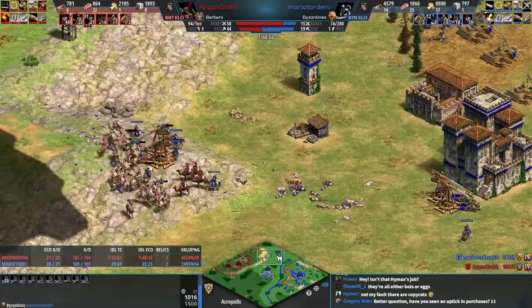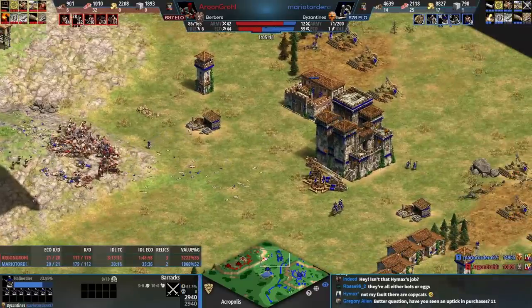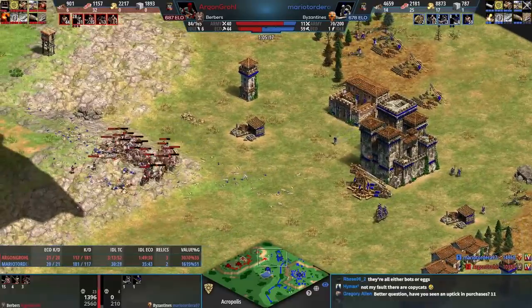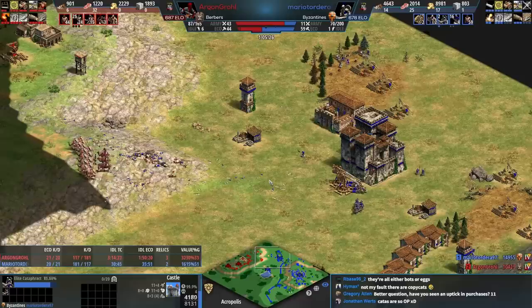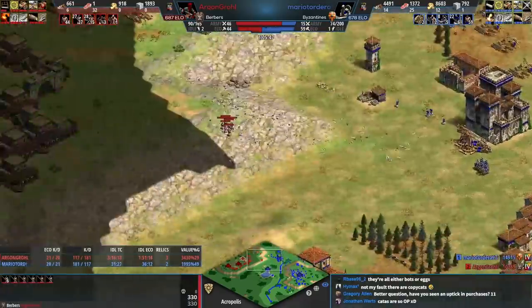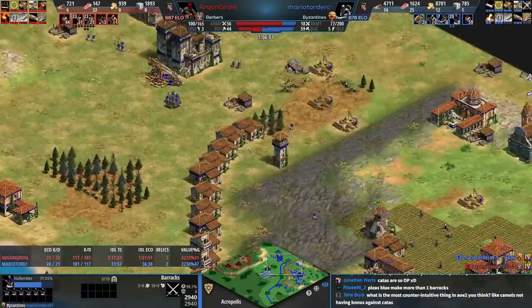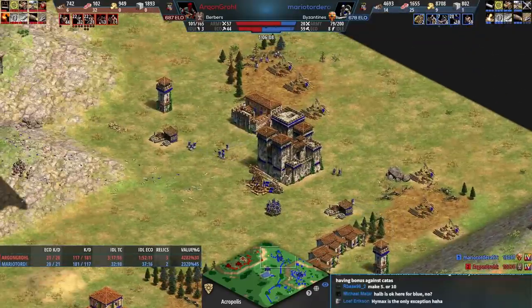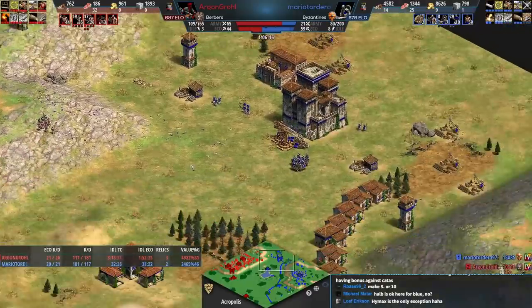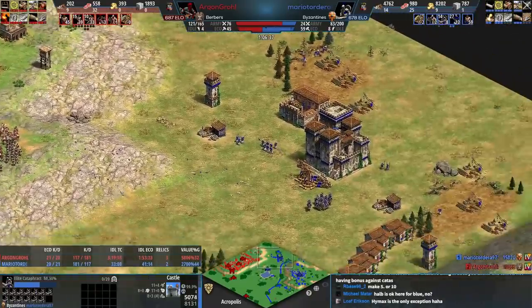Red pulls back, and now blue takes the trebs — blue's in a good spot. Do not trickle trebs if you're pushing a very important position. You want to make sure you go in having taken out that castle — go in with four trebs minimum. Now blue has production from a castle and two barracks. Unless red makes more camel archers — which red is not — red is completely toast here. Red doesn't have the economy of blue, who somehow has 9,000 gold.